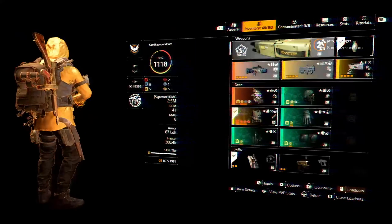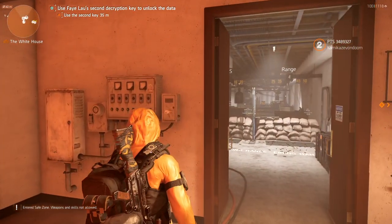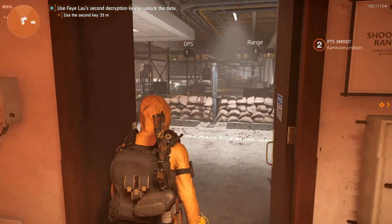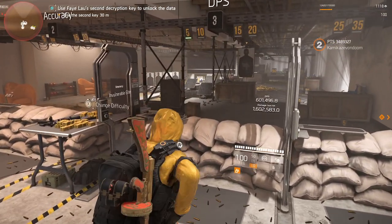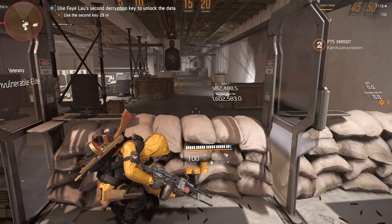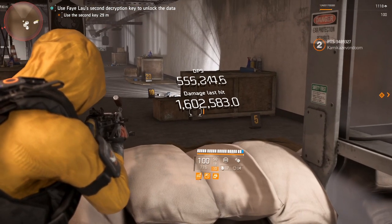Now I can hit even harder. That's the number to beat — 1.6 million. Here is the new hardest hitting pestilence build. Getting into cover, getting Sawyer's to proc — the number to beat is 1.602 million.